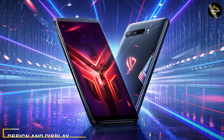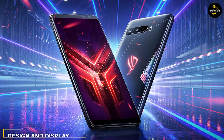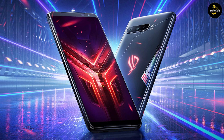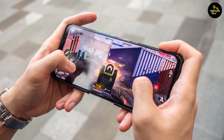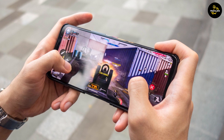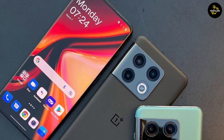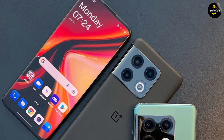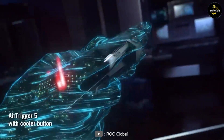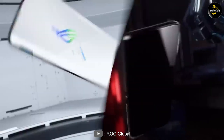Design and display: the ASUS ROG Phone 5 boasts a unique and striking design with a futuristic aesthetic. It features an AMOLED display with a high refresh rate and HDR support, offering a smooth and immersive gaming experience. The OnePlus 10 Pro offers a sleek and elegant design with a vibrant AMOLED display and a high refresh rate. Both phones provide excellent visuals, but the ASUS ROG Phone 5 stands out with its distinctive gaming-oriented design.